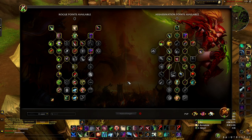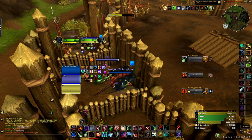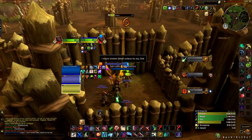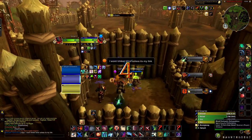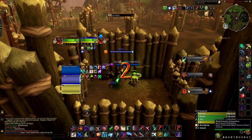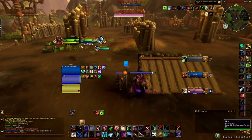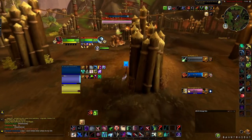You want to be double bleeding, but make sure you're on that main target. We're going to run Cheat Death versus sub rogues. We're going to go on the Ellie because any time an Assassination rogue faces an elemental shaman, you counter them — they just take a lot of damage and can't out-heal the damage. So you want to sit on that Ellie.